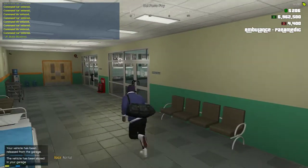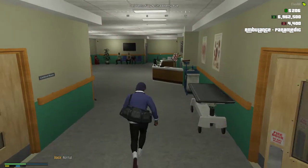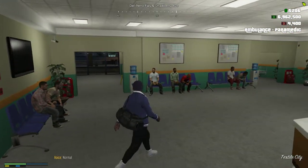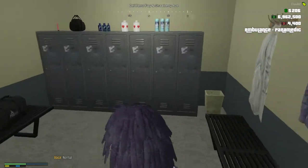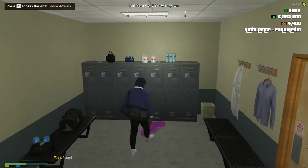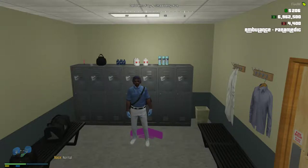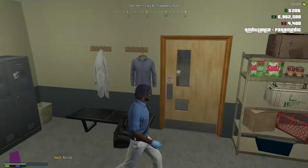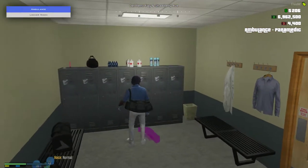This is the hospital. I'm using the first floor of Pillbox. Sign-in is up here. EMTs can change their outfits over here. I'll have to put the paramedic badges and stuff on it. Drip. But yeah, you guys get the idea.